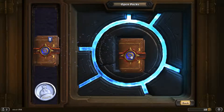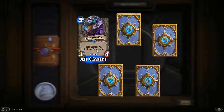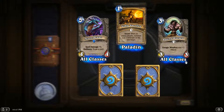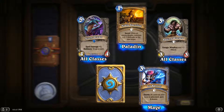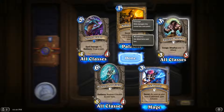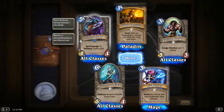Ooh, an Azure Drake — I am tremendously happy with that. Noble Sacrifice. Raging Worgen — very, very happy with that. Ice Barrier — I'm not a big fan of it. This is mostly playing a Mage right now. And a Priestess of Elune. Very happy with the Raging Worgen, especially primarily playing a Mage, because you can basically just get it up and running instantly — you get a 4/3 Windfury. And the Azure Drake is just tremendous: you get card draw, you get a 4/4, and you get some spell damage. It's just got a lot of utility on one creature — just such a good card.